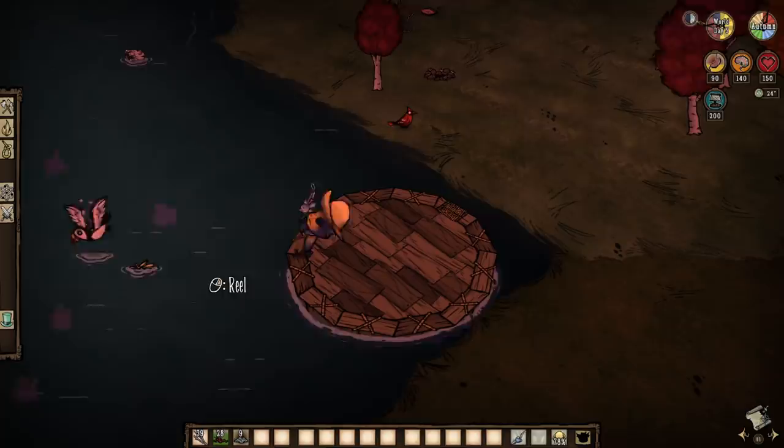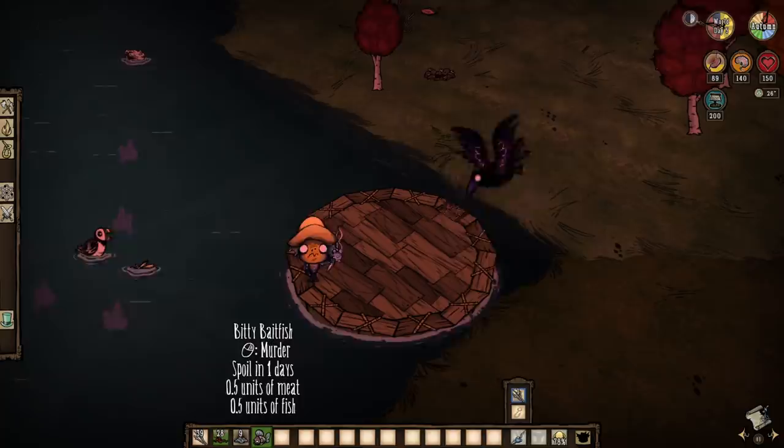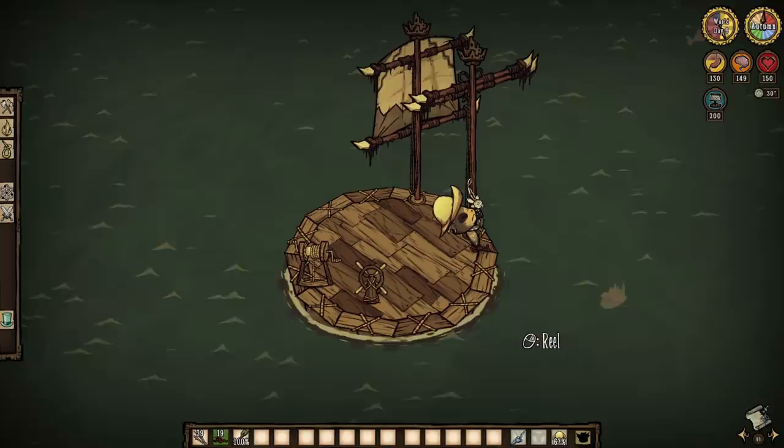The last coastal fish that can actually still be found in the swell and rough oceans is the bitty bait fish. It is, by far, the rarest ocean fish in the game. They eat meat floating on the water and give quite a fight when reeling them in. But what for? They don't actually give anything else special. It's odd, but we'll be talking about all this later on.